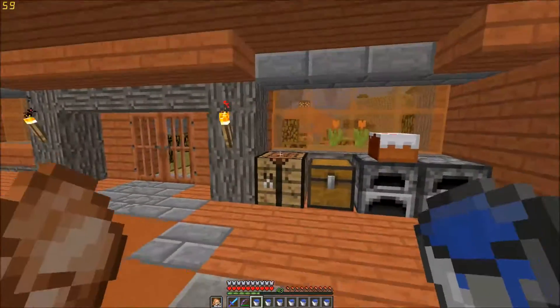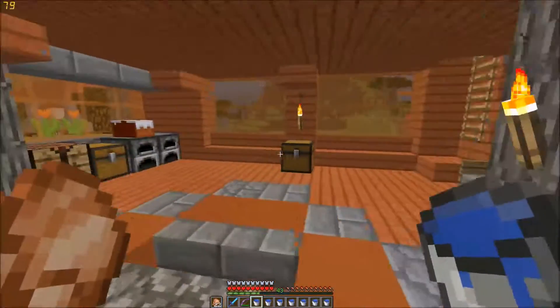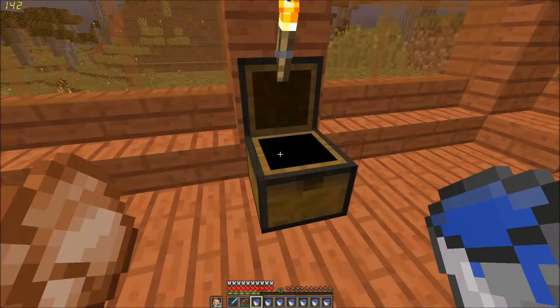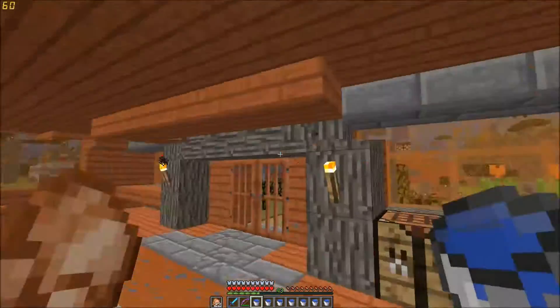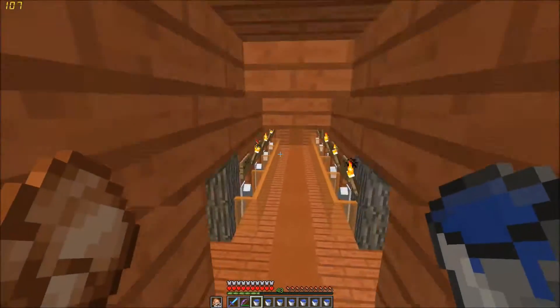You guys can see the only things that are going to be destroyed are the torches. I'll put those into a chest somewhere. Actually, let's just put all my extra torches in there anyway, just as a precaution. That way any torches that are removed over here will be his.